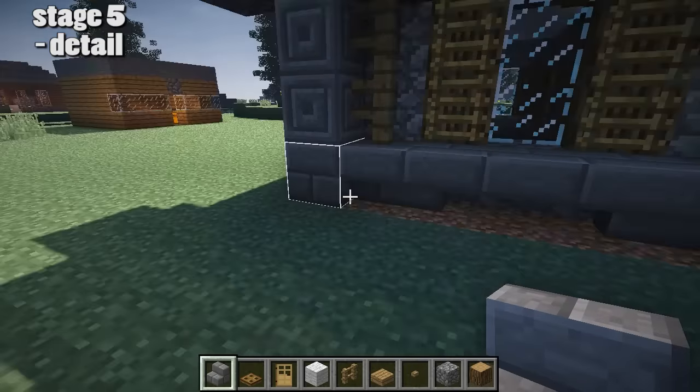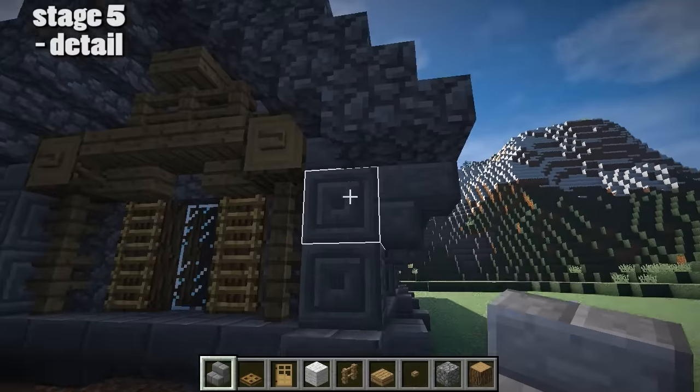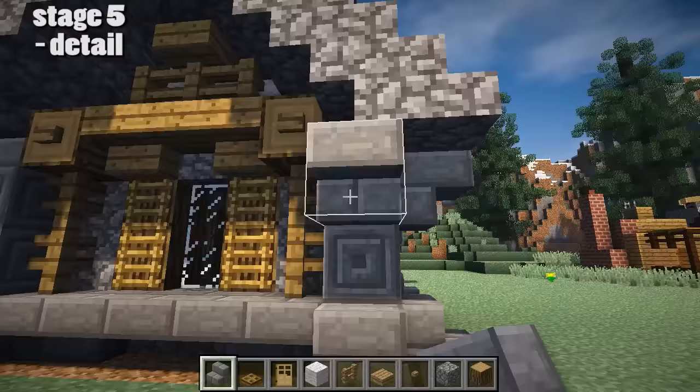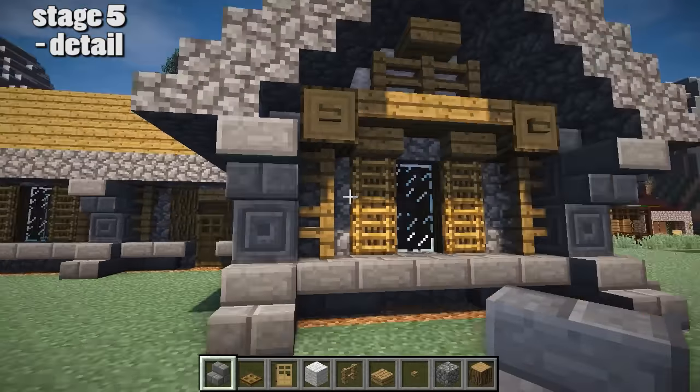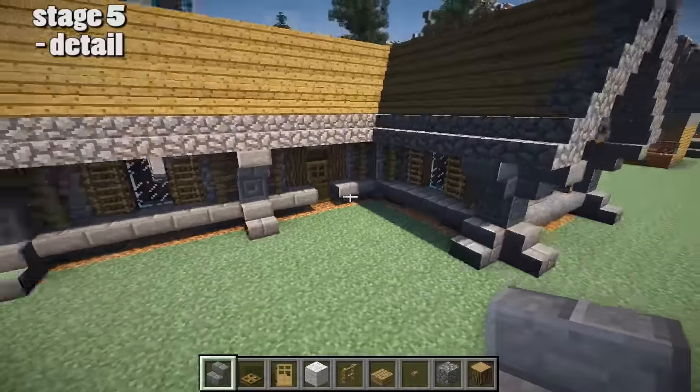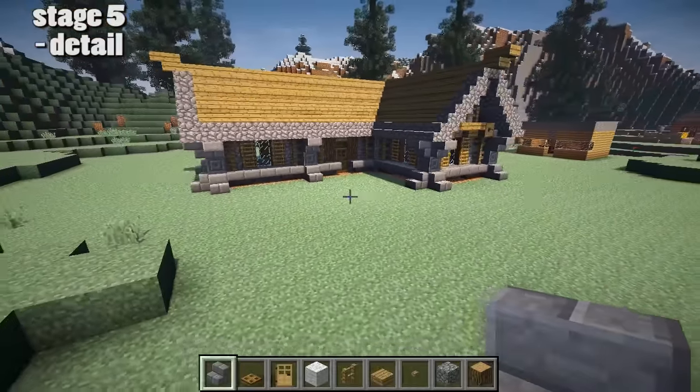Let's whiz around the house and fit that extra level of detail on as well. What you could also do is add flower pots and animal pens, and maybe some trap doors instead of the ladders on the window. There we go — what do you think of the house?